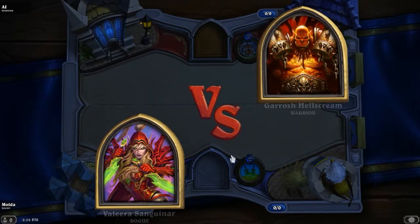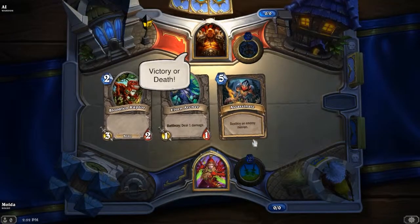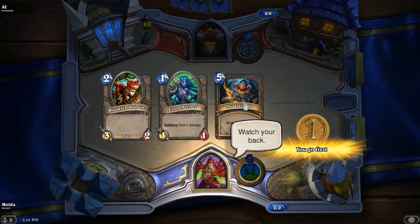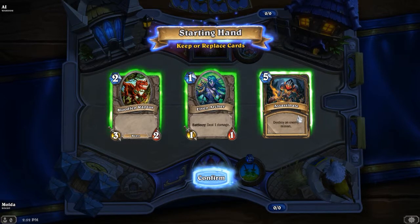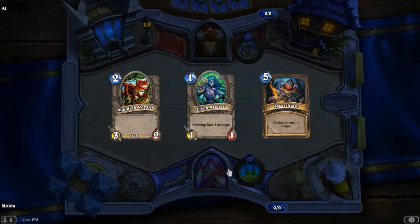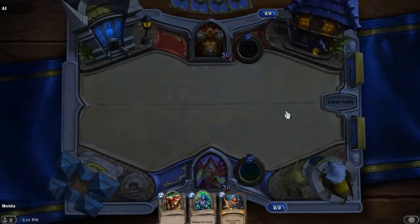She's looking beautiful as well. Assassinate — destroy an enemy minion. Wow, it's such a good card that even with its high cost, I think I will keep it because I'm okay with these two in the starting hand. So yeah, let's keep this thing.